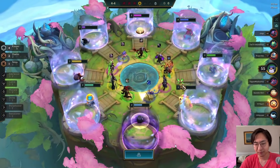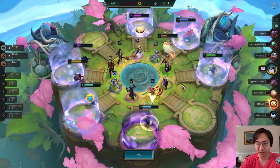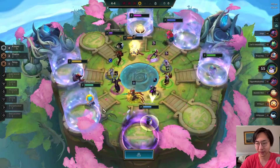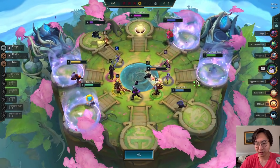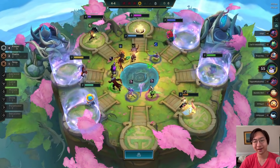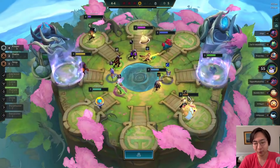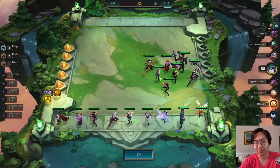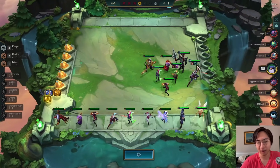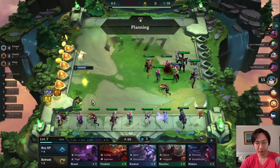We were on a seven-game win streak but since we lost a couple of rounds we do want to roll down. On the carousel, I want the bow — if you're going Kayle you want at least one. We weren't able to get great items on previous carousels because we were win-streaking too hard, but luckily this round we complete our items.